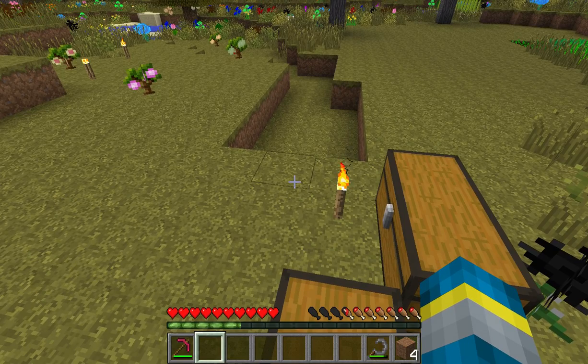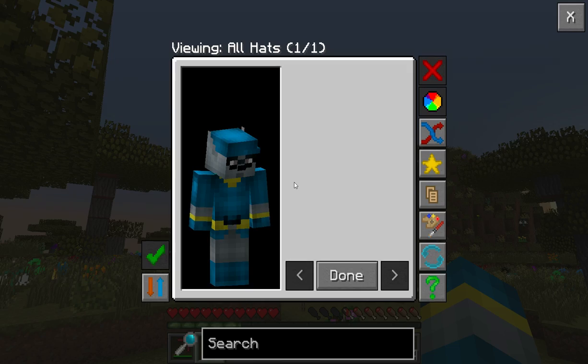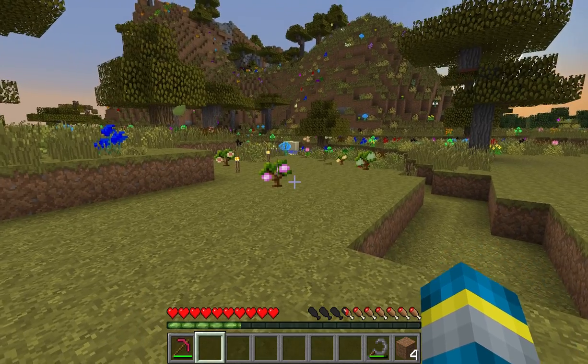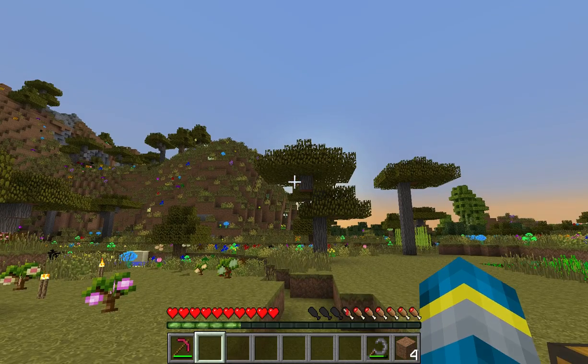We have Hats and Hat Stand by iChun. Basically you get hats that you can wear — I don't have any yet, but this is the menu where you'd pick a hat and wear it. Then we have Industrial Craft 2, which adds a ton of machines and other nifty mechanics.